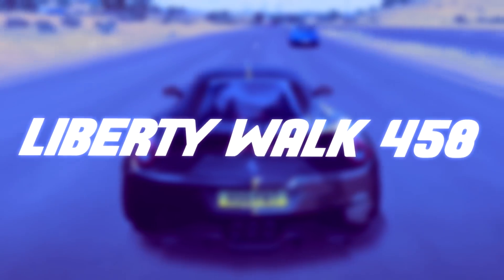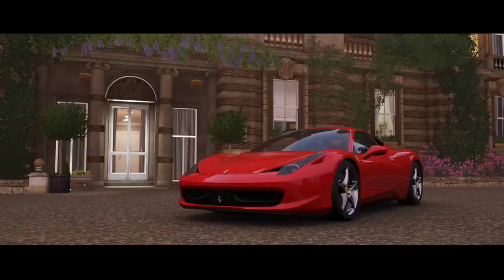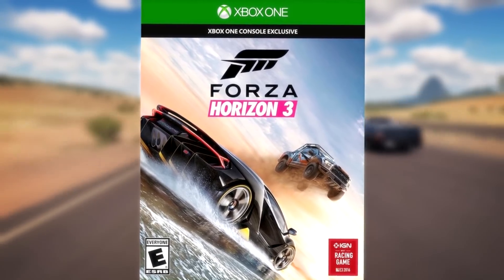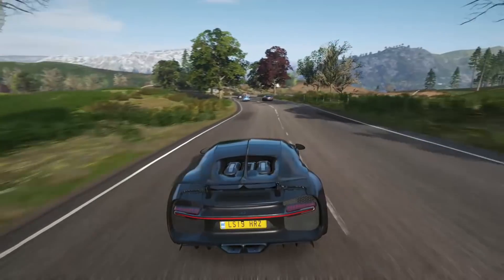Fact one: the Liberty Walk 458. If you played Forza Horizon 3, you'd know about the Liberty Walk kit for the 458. However, if you've got a 458 in Horizon 4, there's no kit you can put on the car. This is pretty annoying, but it means that Forza Horizon 3 is the only ever game to have a licensed Liberty Walk 458 in it, which is pretty cool.